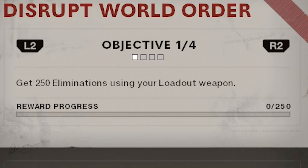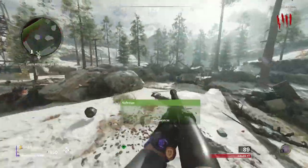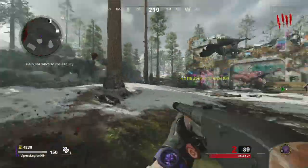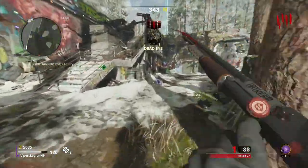The first Operator Mission for Wraith in Zombies requires you to get 250 kills with your Loadout Weapon. Your Loadout Weapon is the weapon that you start out with from your Create-a-Class when you jump into a game of Zombies. Basically, you can use whatever weapon you want, but I would recommend the Hauer, the Gallo, or the M16, or any other weapon that does a lot of damage.